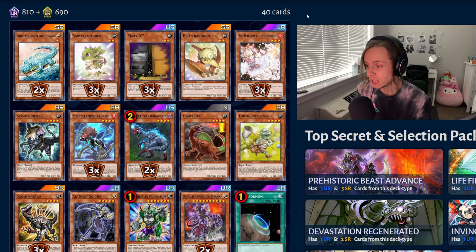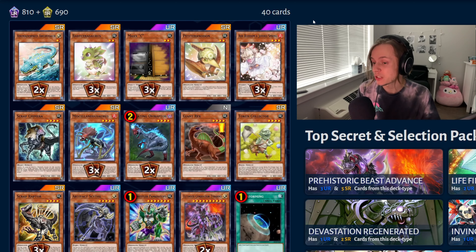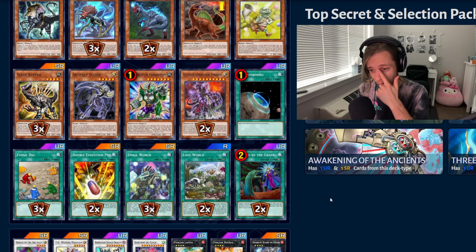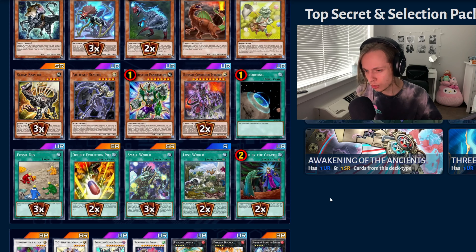Petite Tyranodon, yes. One Scrap Chimera, three Miscellaneous Source because it's so good. Two Ovi Raptor, one Giant Rex, one Token Collector. Three Scrap Raptor. Scrap Raptor is the best starter in the deck by far. It's better than Ovi Raptor, believe it or not, if you have Lost World. Lost World is just such an important card. So then we have one Sight, one Pank, two Conductor, Terraforming, three Fossil Dig, Double Evolution Pills, Small World, two Lost World.